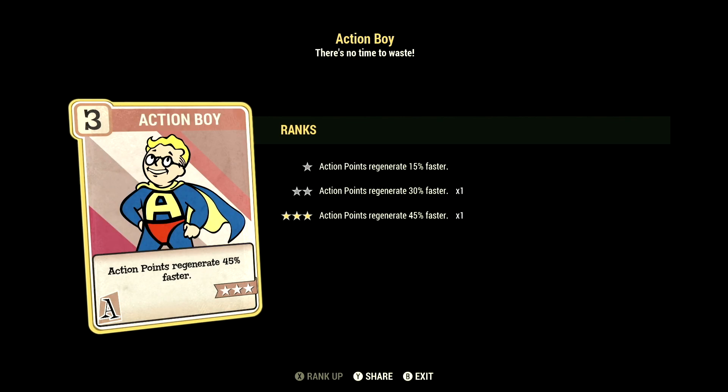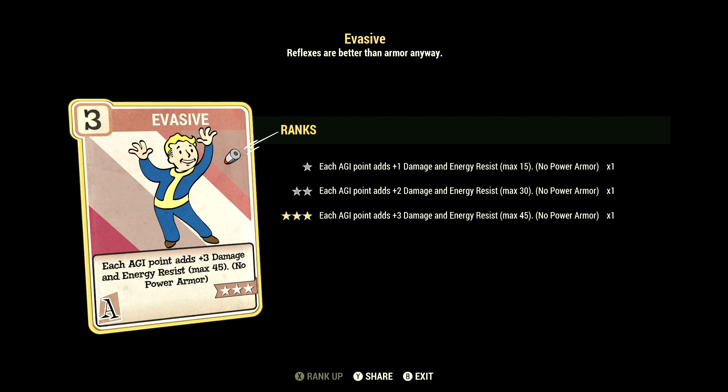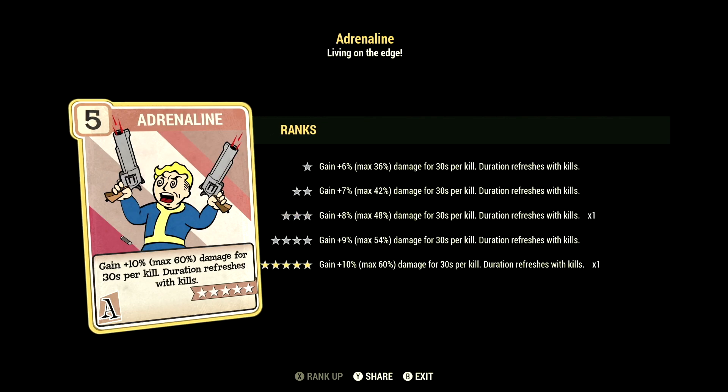Over in Agility, we have 11, with Action Boy at 3 stars — Action Points regenerate 45% faster. We have Evasive at 3 stars — each Agility point adds a plus 3 to Damage and Energy Resistance, max 45, no Power Armor. We have Adrenaline at 5 stars — gain 10%, max 60% damage for 30 seconds per kill, and the duration refreshes with kills.